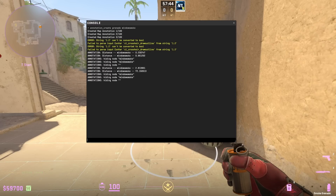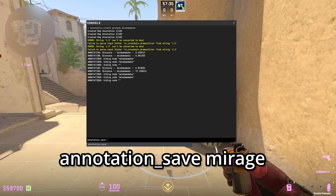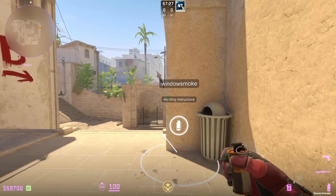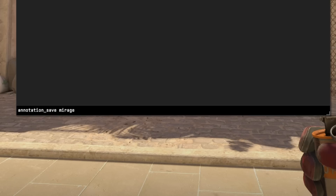Open up your console and type in annotation_save, then call this whatever you want — I'm going to call this 'Mirage'. It's going to create a text file and save it as a config. After every new annotation, you should always save your work by typing annotation_save again — so I would write annotation_save Mirage to override the file.